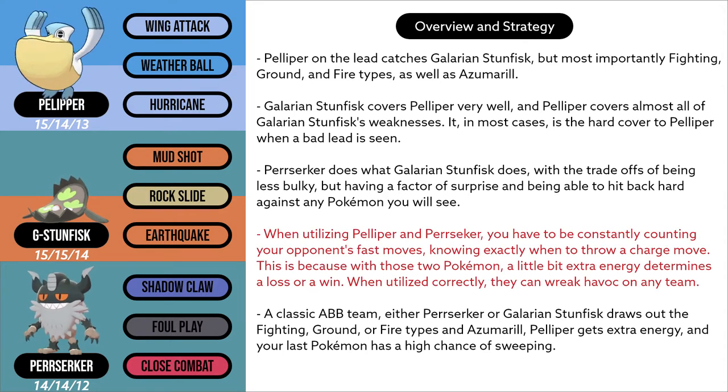When utilizing Pelipper and Perserker, you have to be constantly counting your opponent's fast moves, knowing exactly when to throw a charge move. This is because with those 2 Pokemon, a little bit of extra energy determines a loss or a win. When utilized correctly, they can wreak havoc on any team.